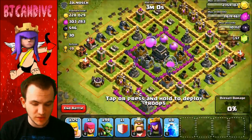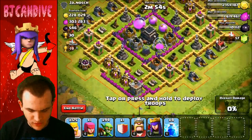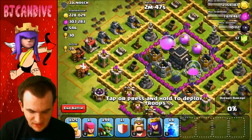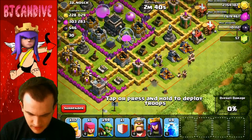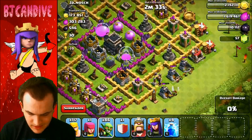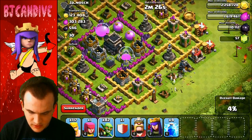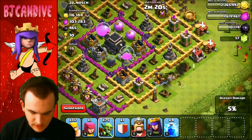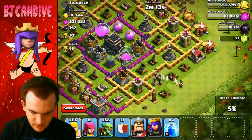Here we go on the next raid — this one looks storage-heavy so we have to reach the center somehow. I'm going to focus on the top side, taking out that mortar and wizard tower to push through to the center. Getting any free gold on the outside first. He has a lot of elixir in storages — I want that dark elixir too. Saving goblins for the top and using giants to tank.